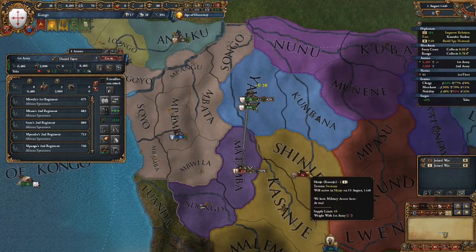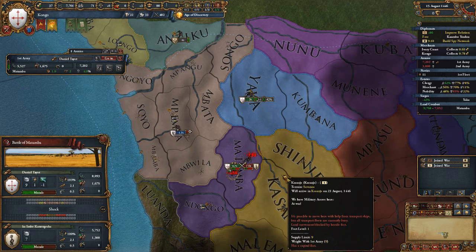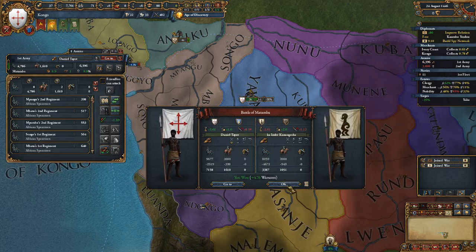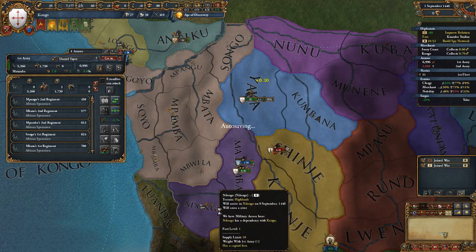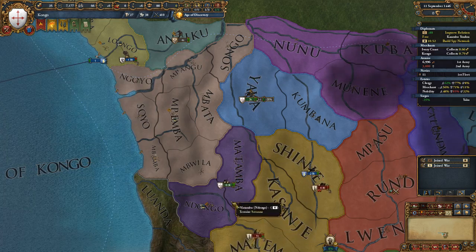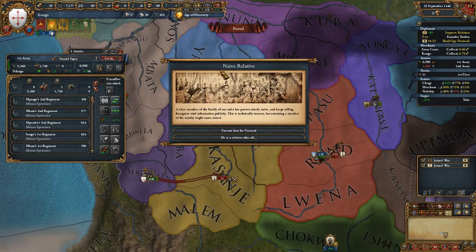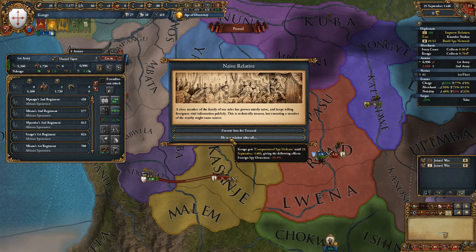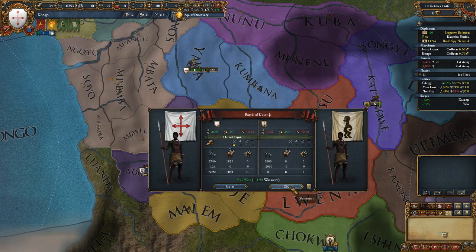Come out with that battle — didn't quite get there in time. They reinforced but we took care of them. Wait, that's our land — why isn't it letting me siege it down? Naive Relative event fires: a close member of the ruler's family keeps telling foreigners vital information publicly. This is technically treason but executing royalty might cause issues. Option: lose 10 prestige or lose foreign spy detection. I do not care — let people spy on me. Stack wipe!